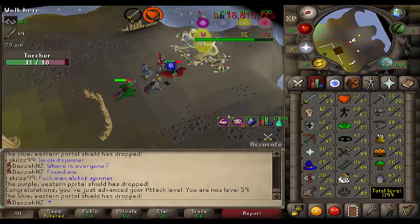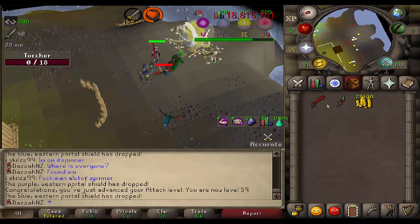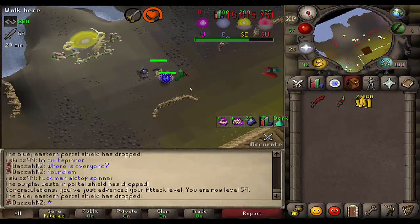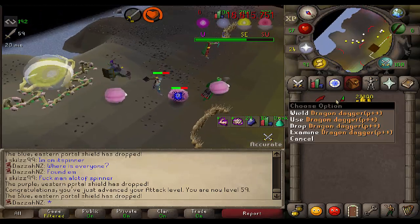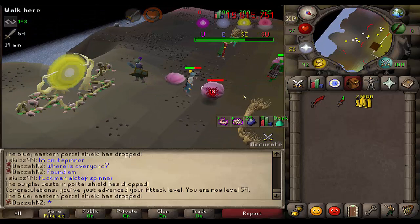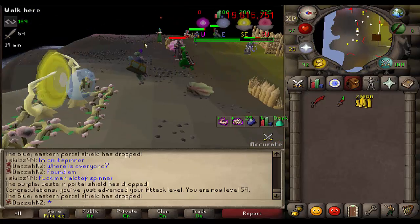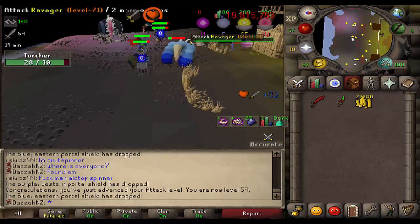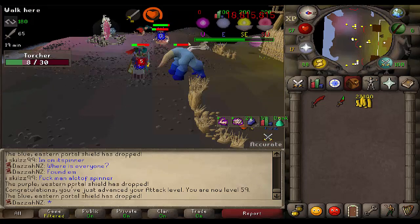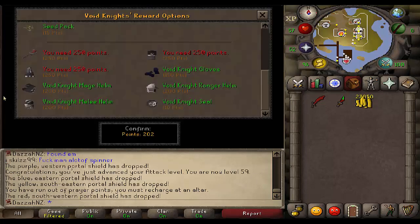One more attack level to go and we are able to wield our Dragon Scimitar, which I have very sneakily sitting in my inventory waiting to be wielded — along with my DDS which I got from Dragon and Plings. This is a long grind. This is actually my last game for tonight, because I came back after the worlds were absolute garbage, and I'm about to get my next item.